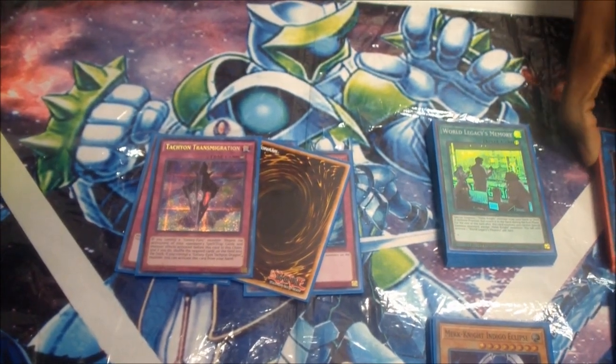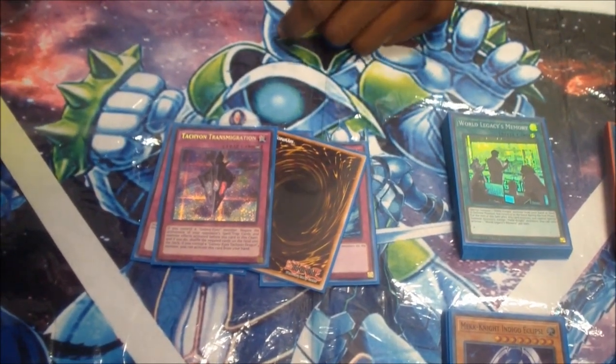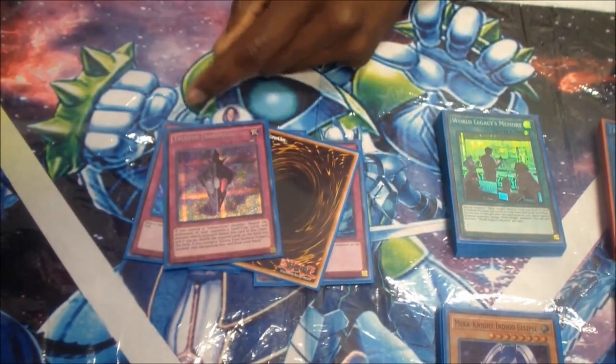Tachyon Transmigration negates and shuffles them back into the deck, so it doesn't destroy — pretty much. It negates all monster effects and spell and trap cards, though it can't negate spell and trap effects which bites. But if it did, it'd be a three-of. It's the best counter trap in the game — to me, the best counter trap for this deck overall. That concludes the main deck.